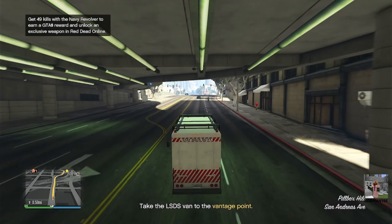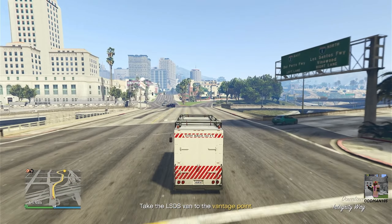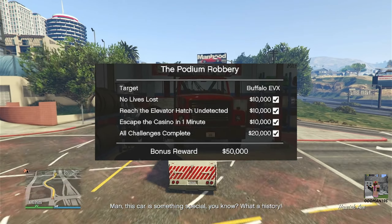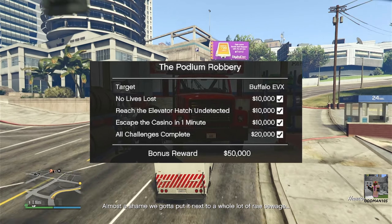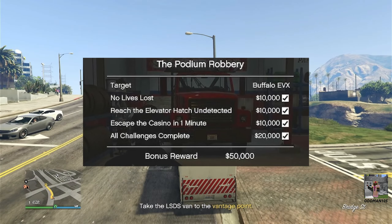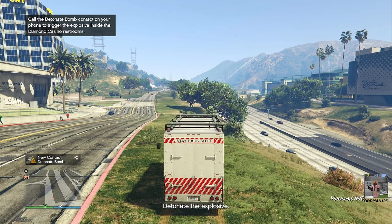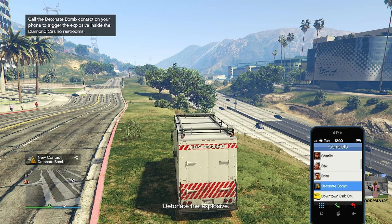Remember, in order to access any of the vehicle robberies you must own a salvage yard property — that's very important. Now, the first two bonus challenges are relatively simple: number one, don't get murked at any point during the robbery; and number two, reach the elevator hatch undetected. Both of those are relatively easy, but the most difficult challenge will be escaping the casino within one minute. That timer begins from the moment you get in the robbery vehicle. First, head to the location indicated on your minimap and detonate the bomb that you planted in the casino's restrooms during setup.